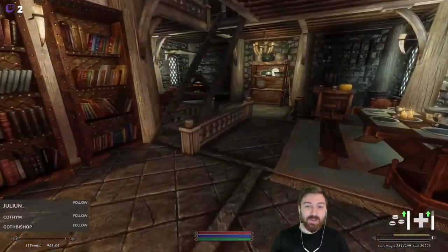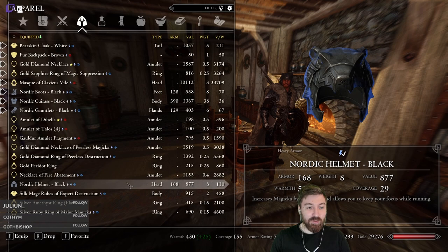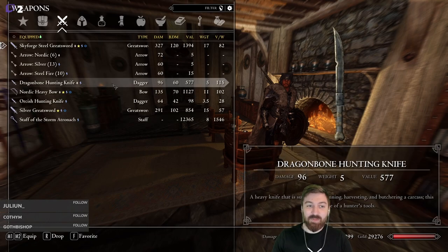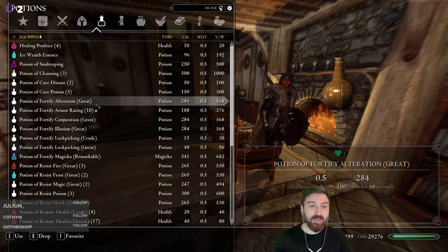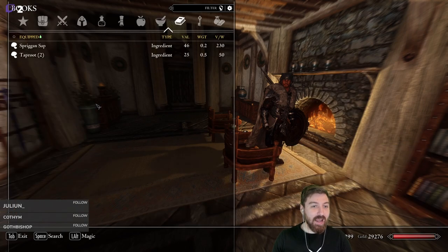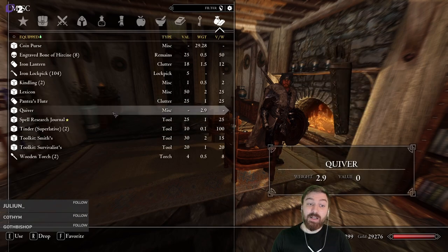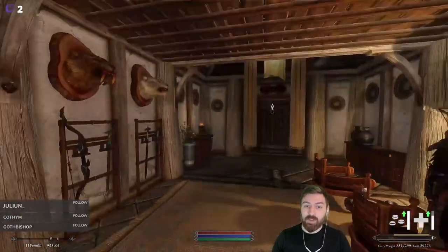We're back here at home. We mostly cleared out our inventory, so we're looking pretty good. Our carry weight is 230 out of 300. We have our new dragon bone hunting knife — we still have to sell the old hunting knife. I stored all of our soul gems because they were just taking up extra carry weight, so I put them all downstairs.